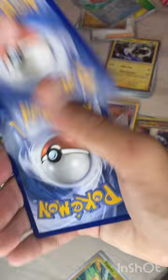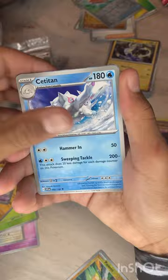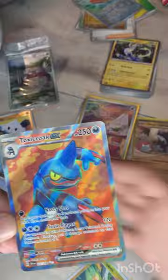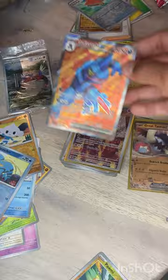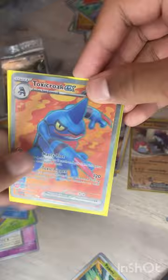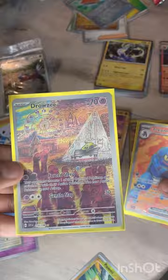Last pack of the ETB — Growlithe, Shepherd, Pelipper, Swalot, Vikavolt, Rockruff, Chestnaught, Meditite, Clauncher — oh and a full art Toxicroak EX! Love to see that. The toxic frog Pokémon — really nice artwork, love the orange in the background. So that's what we got in the ETB: the Drowzee AR, Toxicroak EX, Great Tusk EX, and that really nice Miraidon holo.